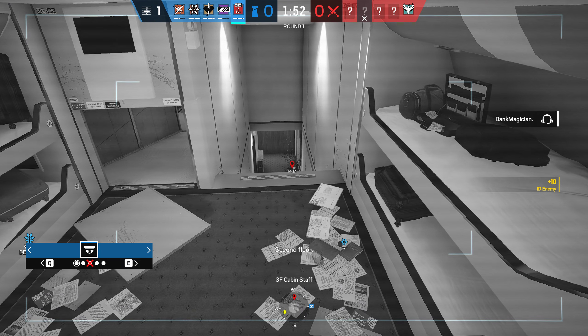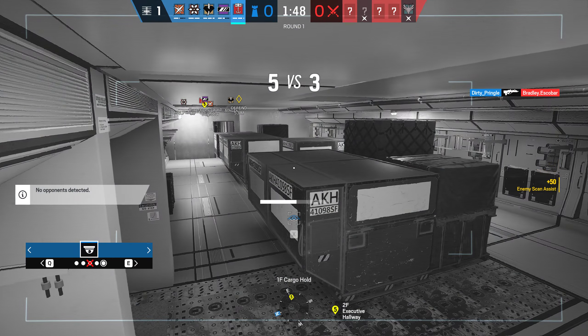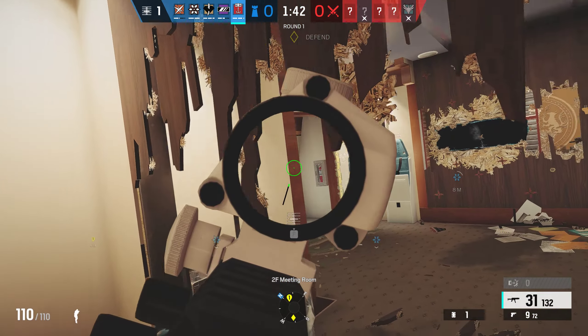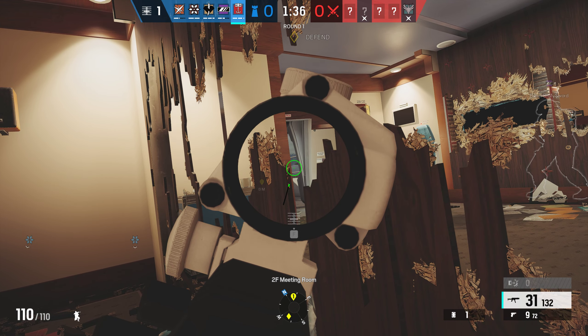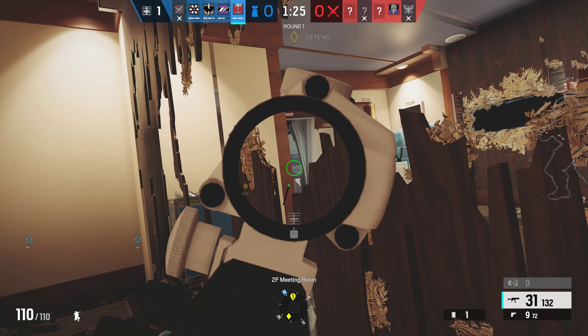Injured over here? Is Zofia injured on the plane? They have Kali too. She's standing still right here. Someone has a nitro — they can toss it out. I can do it but I gotta come around.